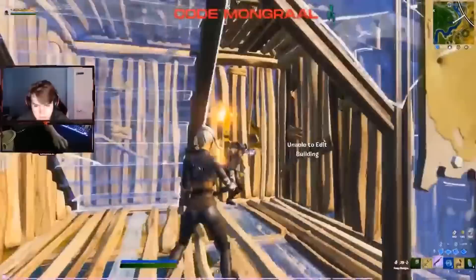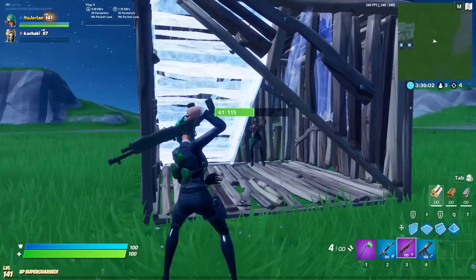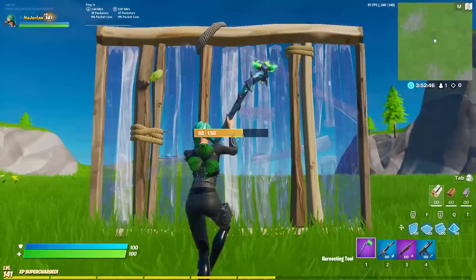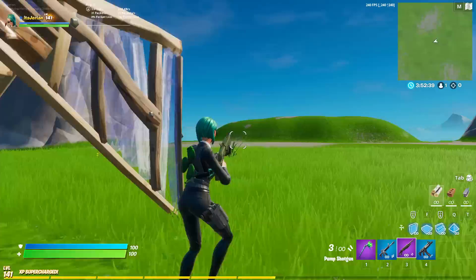The first and arguably the most meta move we'll look at is the Mongrel Classic. To perform it, you want to yoink your opponent's wall, edit it open, place a ramp, and then edit the ramp back for a shot. This will prevent your opponent from getting off any damage on you and give them no time to react to having their wall taken. You can do the whole move even faster by editing the wall you place with your blueprint out and not your shotgun.